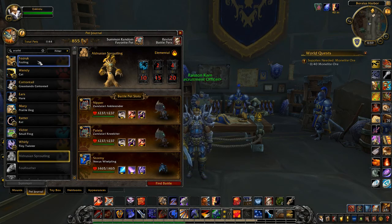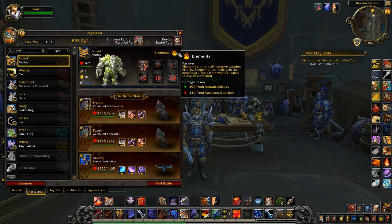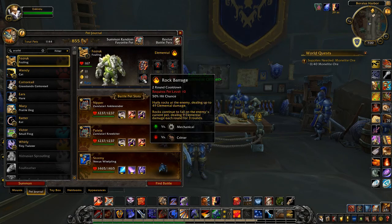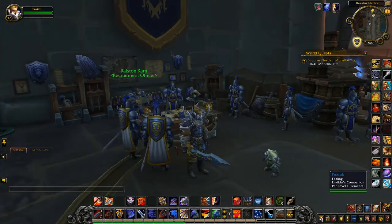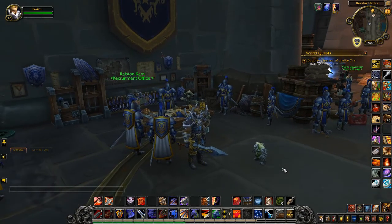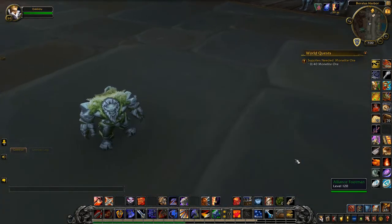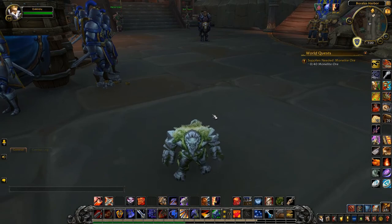The final pet is the Fozling which drops from Foz Rook. He's an Elemental with moves Crush, Stoneskin, Quake, Rock Barrage, Photosynthesis, and Sunlight. I was lucky enough to get this one during the rares yesterday, so we can have a little look at him — let's zoom in so you can see him a bit closer.